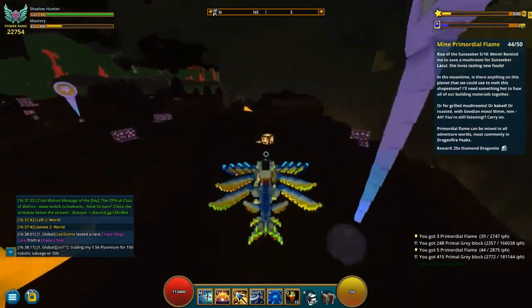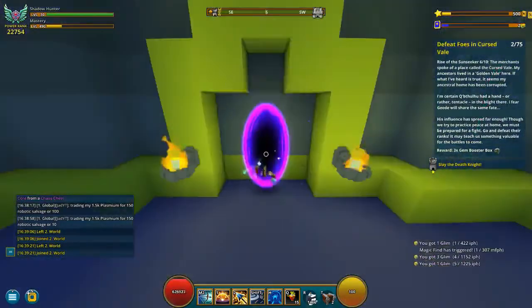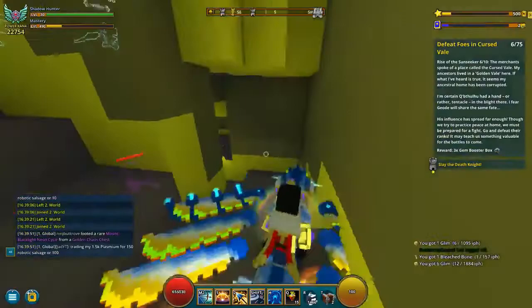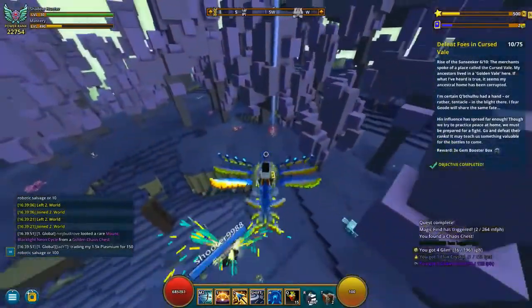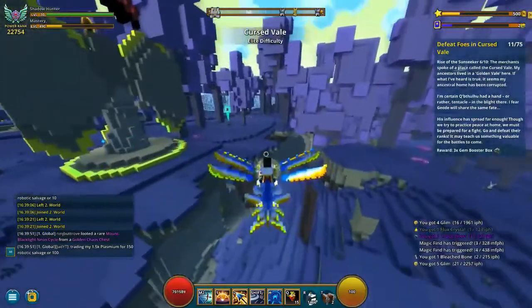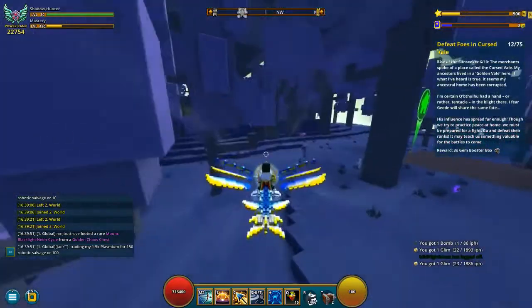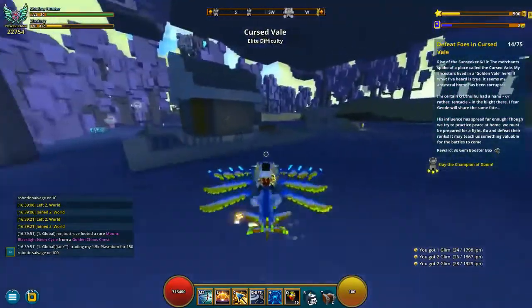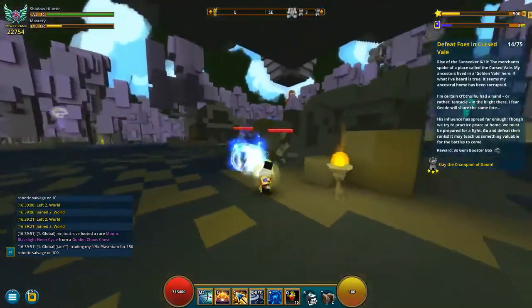Step six is to defeat 75 enemies in the cursed valley biome. I suggest you go to the third world where there is the most cursed valley. Just go around defeating enemies — it's pretty simple as long as you are in a cursed valley biome. It could be anything at all, just keep in mind you have to actually kill them. 75 doesn't take a very long time, and if you find a dungeon that has around 30 enemies to defeat, it goes even faster.